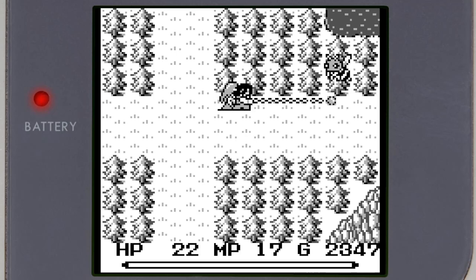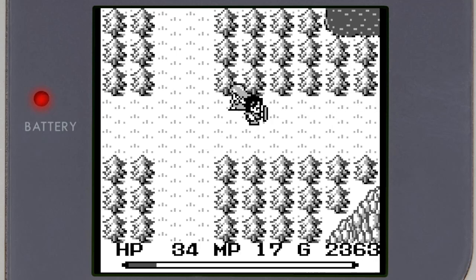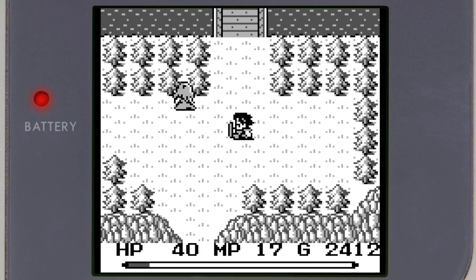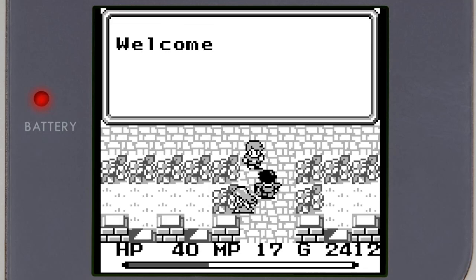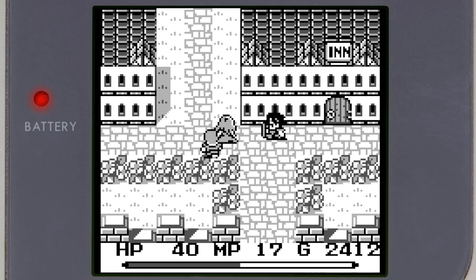I saw a Death Crab by the river today — steer clear of them. That's a netroid. Hello castle! The bee is called Killer Bee — the Killer Bees! Welcome to Wendel, the sacred town — so glad to hear it.